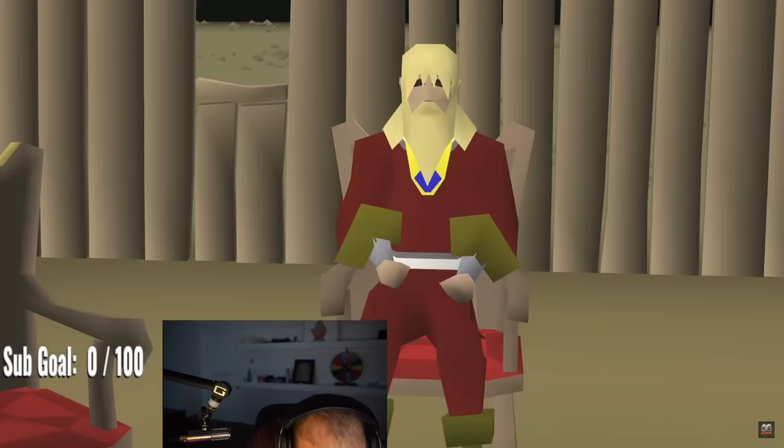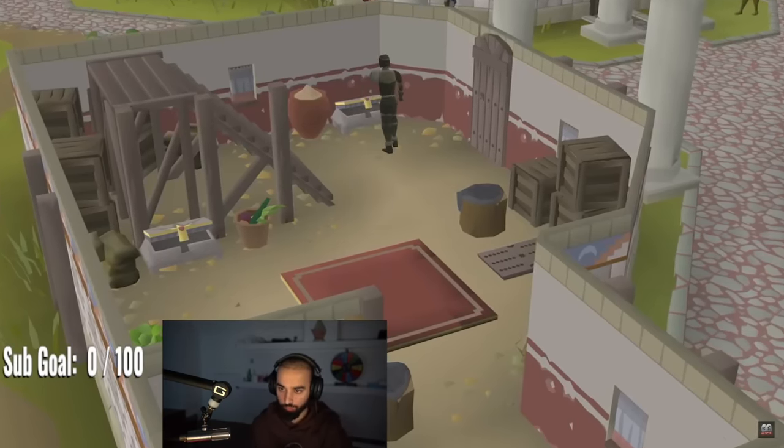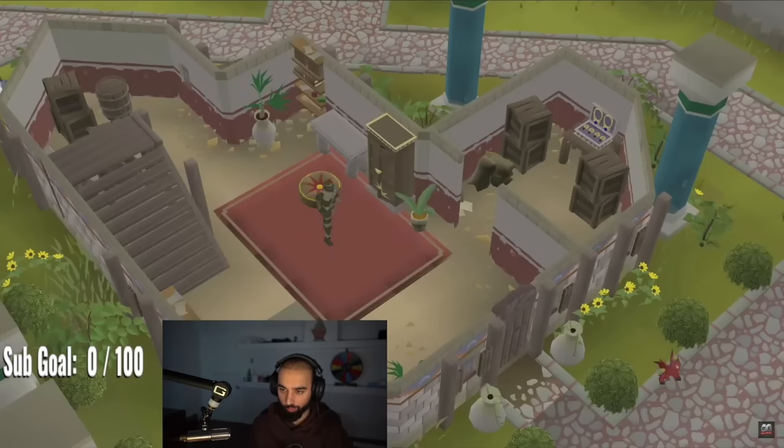In addition to normal loot, you may also receive a key. This key grants you entry into this unlucky individual's home, letting you relieve them of their valuables. Just be careful, as you'll definitely want to make your escape before the angry homeowner returns.